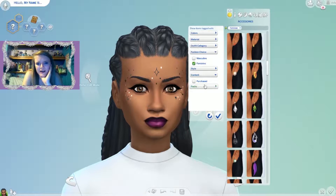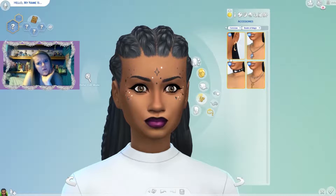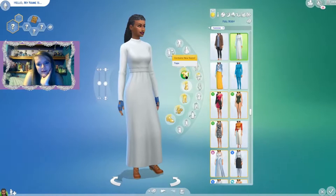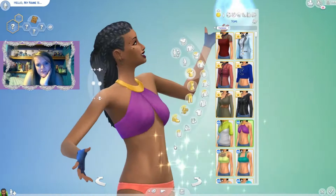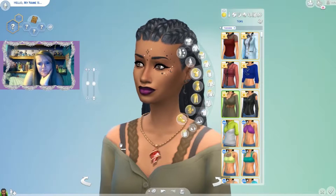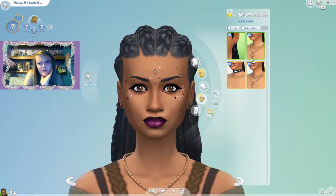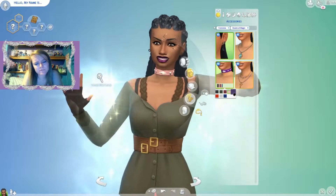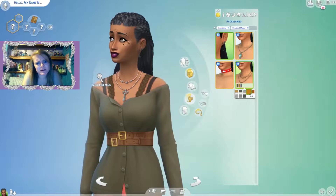For accessories, let me double check — we did get some. There are earrings in different swatches, and a necklace. Let me throw on one of the new shirts so we can see the necklace better. It looks good — I'm a fan. There are gold chains, rose gold chains, silver chains, and a choker. I'm living for it. There's also this really cute key necklace.